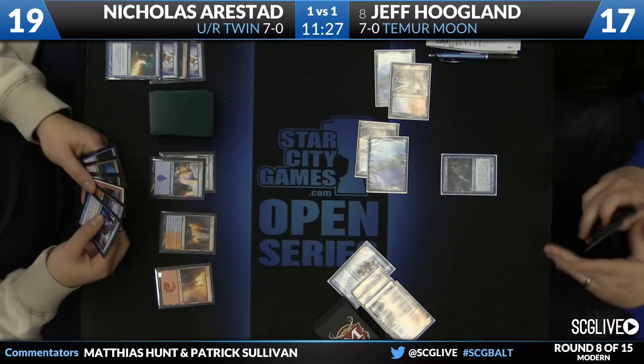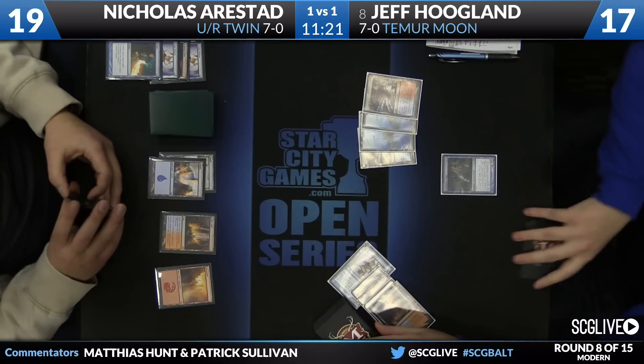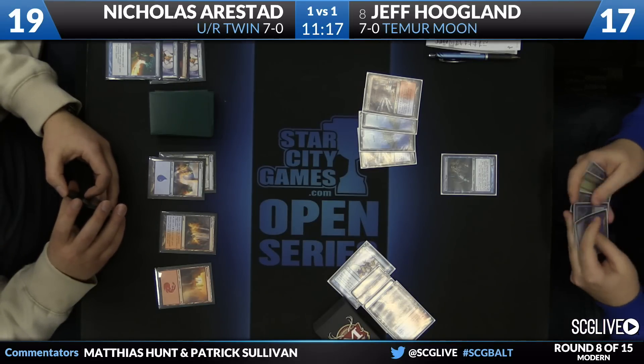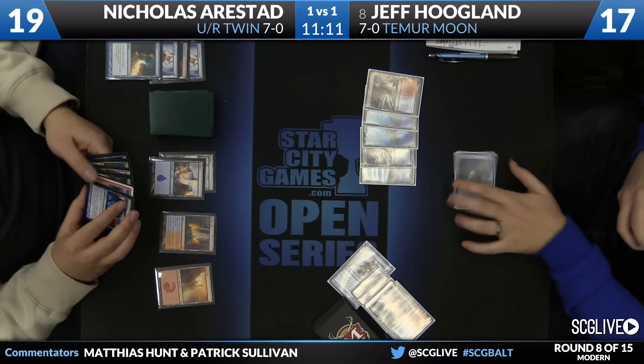Fourth land from Nicholas. He's got Electrolyze, Lightning Bolt, Dismember, Spell Snare, Dispel — a lot of great reactive cards, but no threat really. Eventually he's going to have to flinch and do something about the Snapcaster Mage, but he may be able to take beats for a lot of turns until that happens.